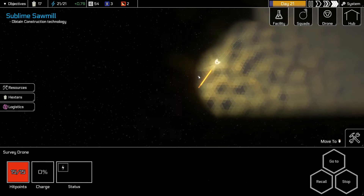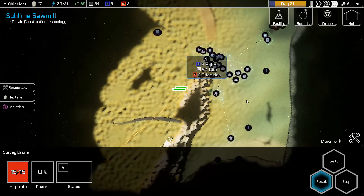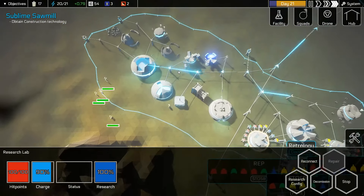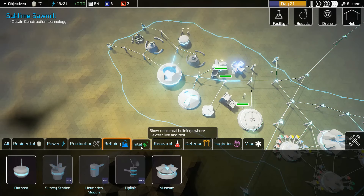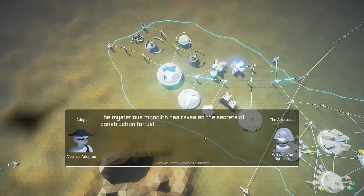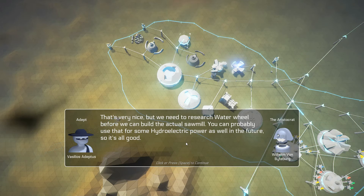You're out of power — okay, recall. Do I need to make an outpost? You're just a domicile — let's build an outpost where we can. We need to research the water wheel before we can build the actual sawmill. We can probably use that for some hydroelectric power as well in the future. That's cool.